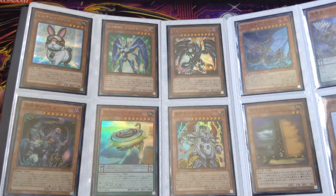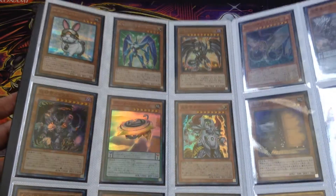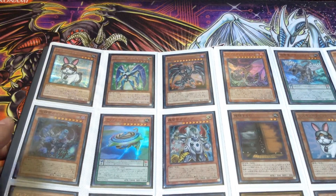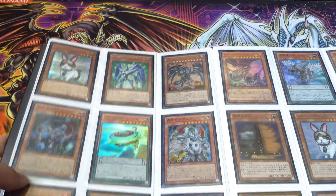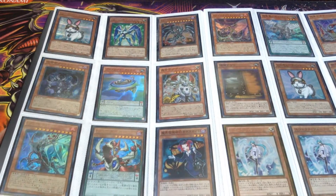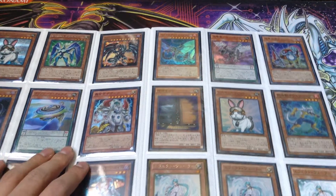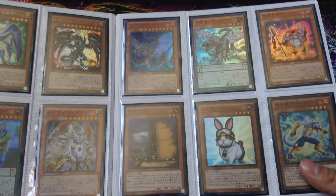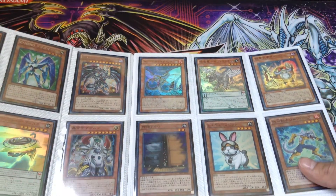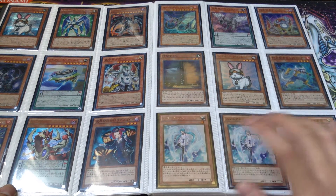Moving on to the effect monsters: Rescue Rabbit Secret Rare, Elemental Hero Prisma extra secret rare - which is kind of like an ultimate rare but with a pattern, pretty cool. I'd like to see a new rarity come out eventually that's even higher than Ghost. Red-Eyes Darkness Metal Dragon, Caius the Shadow Monarch, Kuribandit, Zubaba, Omega Monarch, some Infernoid card, Odd-Eyes Flap Dragon, Tour Guide, a new Infernoid from Crossover Souls, a new Pendulum Yang Zing card, a Heavy Samurai card, Maxx C, Rescue Rabbit Ghost, three effect monsters in Gold Rare, Super Rare, and Common.